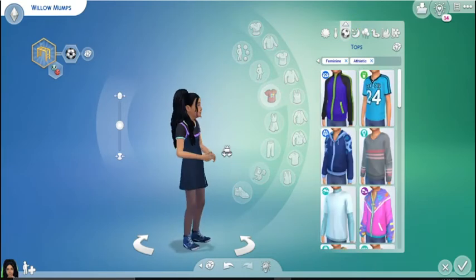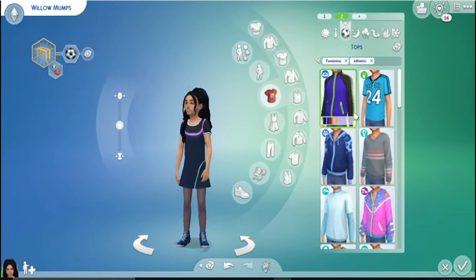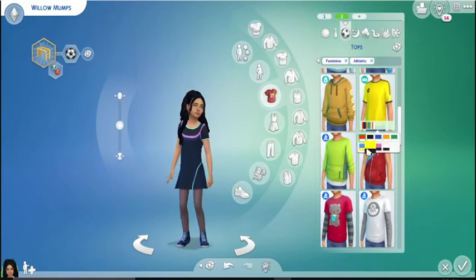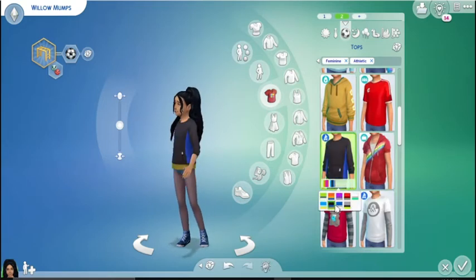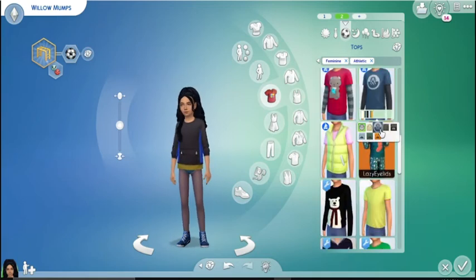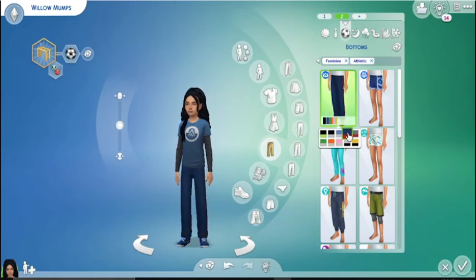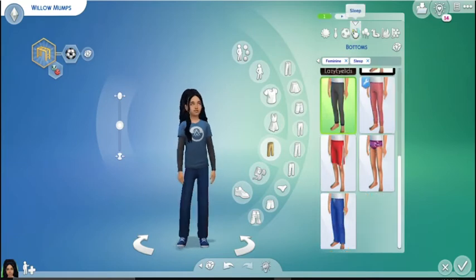I wanted something simple and cutesy, but I'm also gonna make another outfit that's more on the tomboy side — like she can hang with the dudes. That kind of vibe. This second outfit is more of her not-so-girly look for when she wants to hang out with the guys.